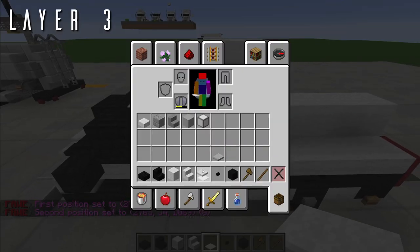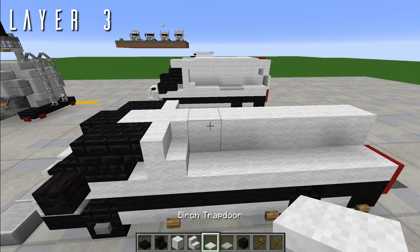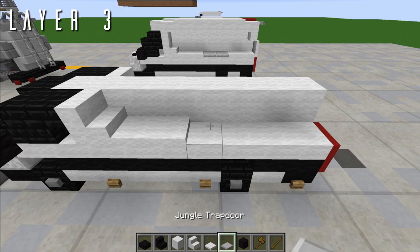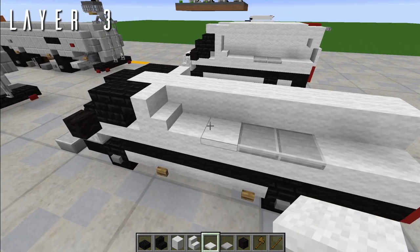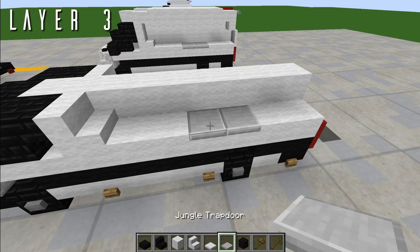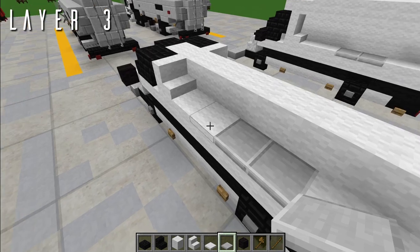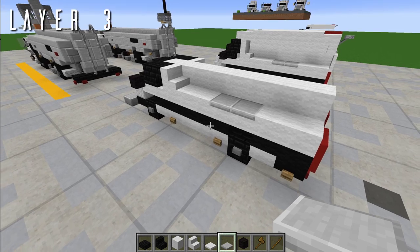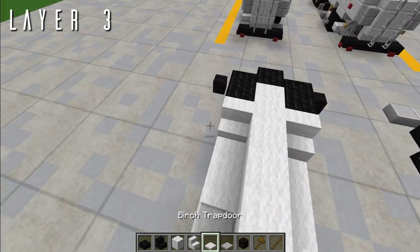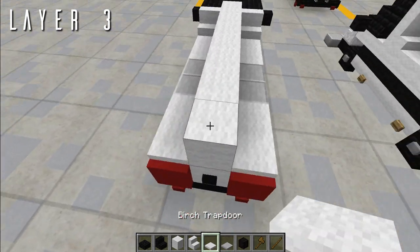Grab your birch trapdoors and jungle trapdoors — just iron trapdoors if you're in vanilla. Place two birch trapdoors, two jungle trapdoors, then two birch trapdoors. Birch in the pack is a white wool texture, and jungle in the pack is smooth stone — you should probably just use iron for all of these in vanilla. You can kind of forge your own path on that one. Then do the same on the other side: two, two, two.